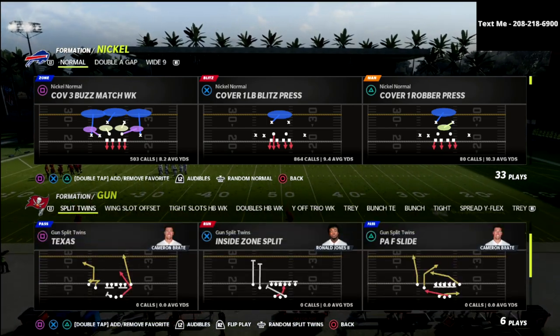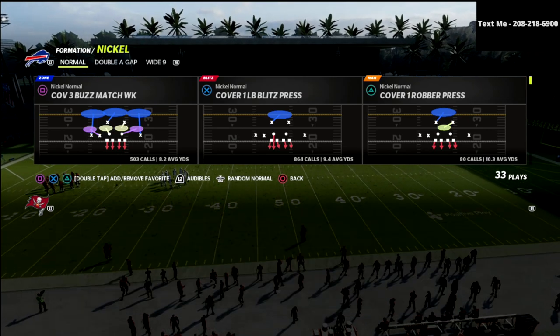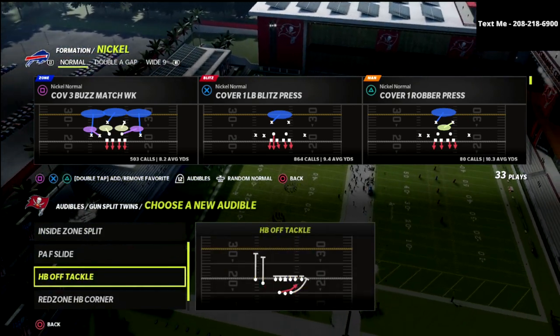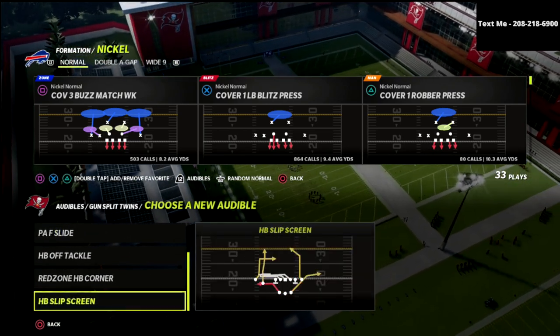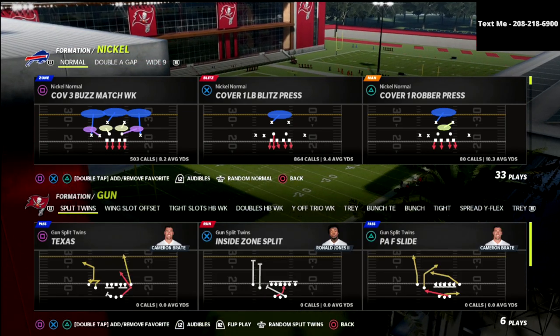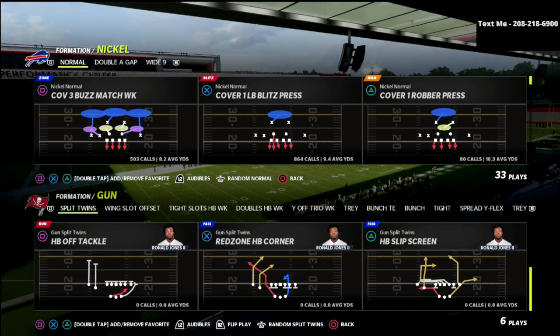So just a random formation — split twins — and we're just going to pick some random plays here. We're going to go Texas, PA Slide, Red Zone Corner, and see if there's any other big-time passing concepts. These concepts are actually really, really good.